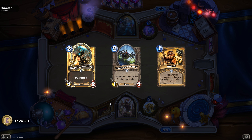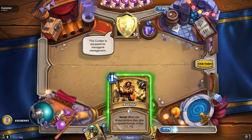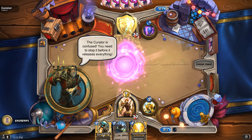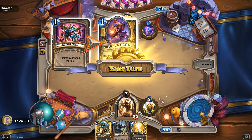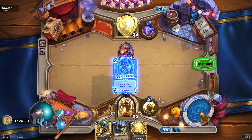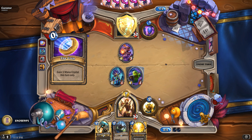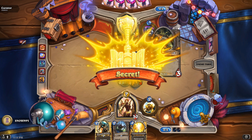We're rescuing the lost guests, and inflating balloons — balloon inflating is very important. He might not trade, but this is a good enough early opening for pressure. We might have been better with zoo. This Curator is equipped for menagerie management — tiny fish things go free. He played murlocs; the Curator is confused. You'll need to stop it before it releases everything.